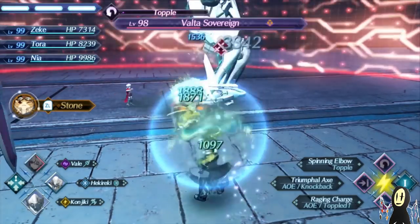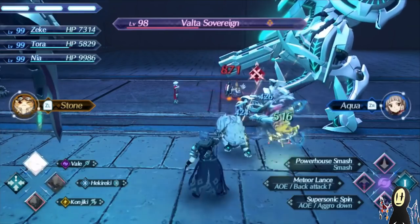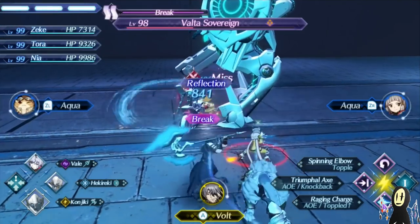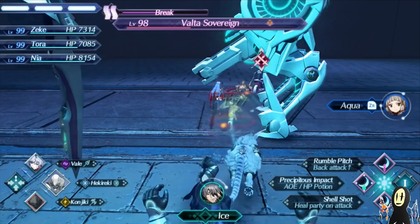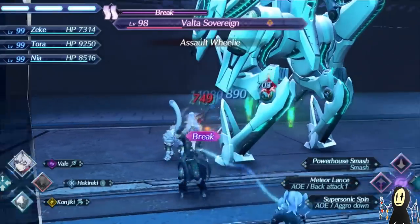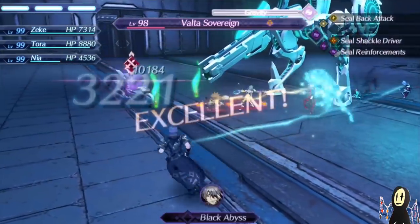So, one... two... three. And four. If you cancel it out properly, you can also build up the meter for specials at the same time. I think that was six switches we did. Goodness, look at how much damage we're doing already — start building up more meter, getting close, cancel out your attacks, and do it again.